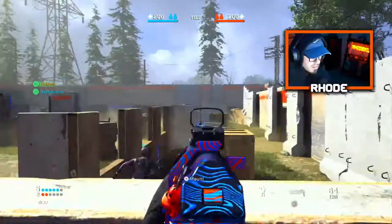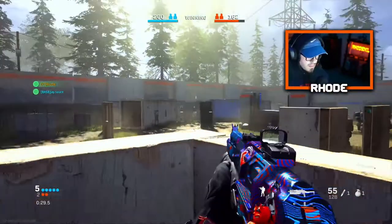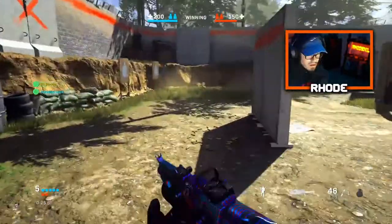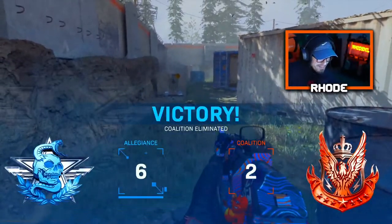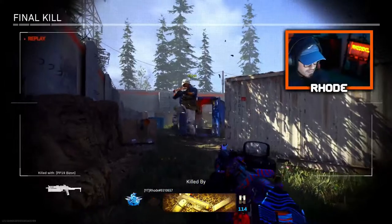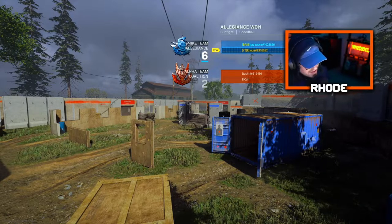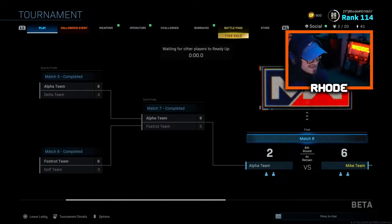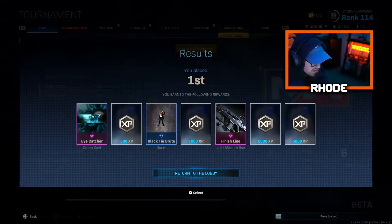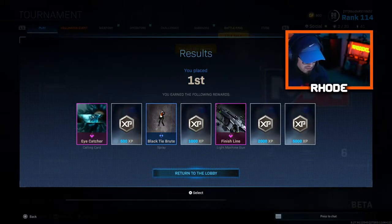Yeah, I don't see anybody. Good stuff baby, let's get those rewards — eight, four, five, and four. The names are Atachi and Elka — pretty scary names. Let's see these scoreboards. We get the Eye Catcher, 500 XP, the Black Tie Brute spray, 1000 XP, the Finish Line Holger, and 7000 XP.